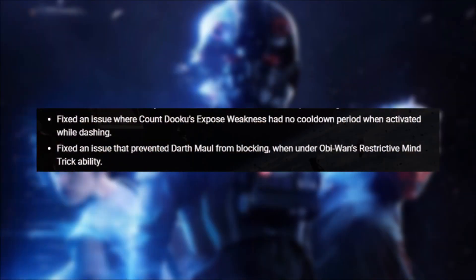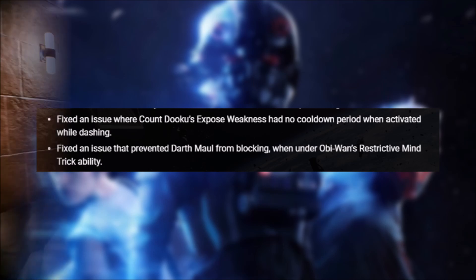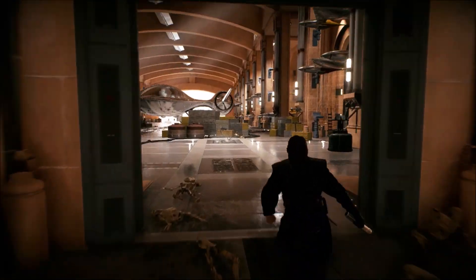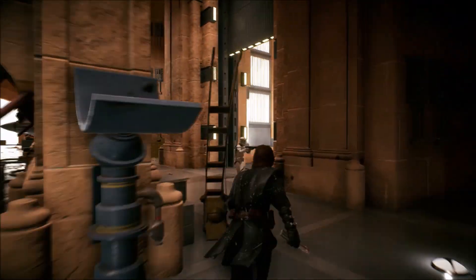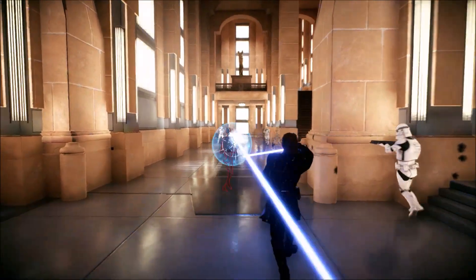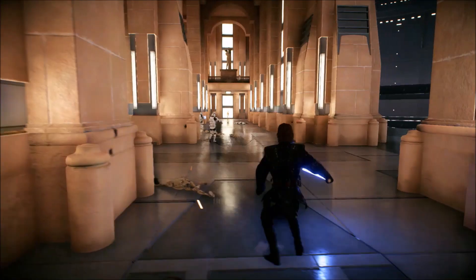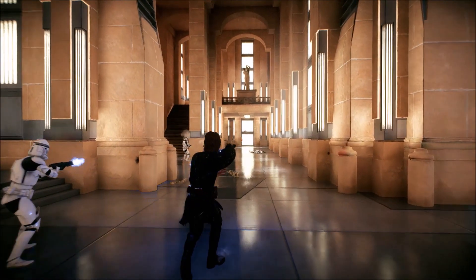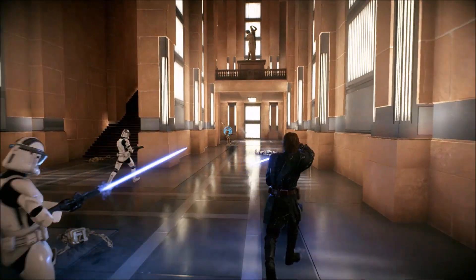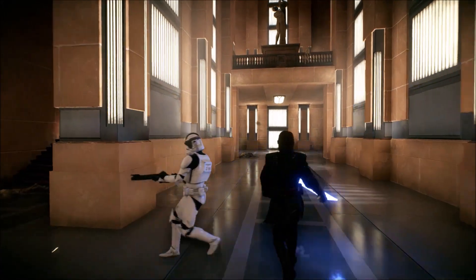Besides Anakin, a few other heroes are getting some fixes in this patch. Count Dooku had a small bug where Exposed Weakness would not go on cooldown when you use it while dashing — this will be fixed in the patch. There's also an issue with Darth Maul, who could not block if affected by Obi-Wan's Mind Trick; that was the one thing holding Maul back after he got his block, so I'm glad it's getting fixed. And finally, the last change in this hotfix is a fix to Bossk, who actually could one-shot enemy heroes if the Bossk player zoomed out right before their Relby's shot was fully charged. I'm remembering a few unusual deaths I had involving Bossk, and it all makes sense now.